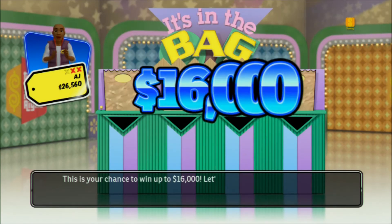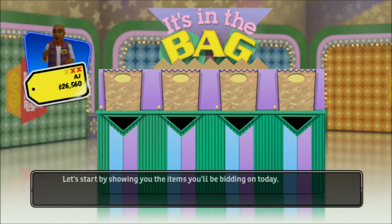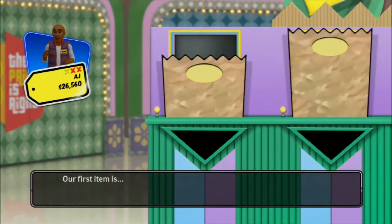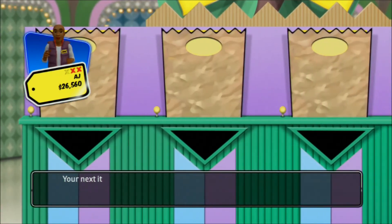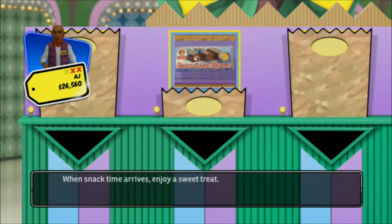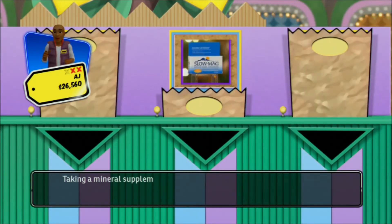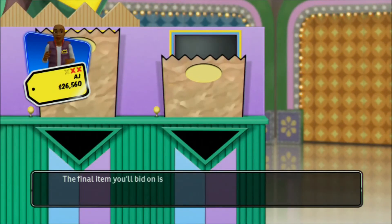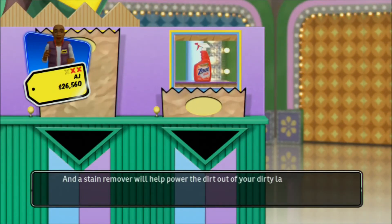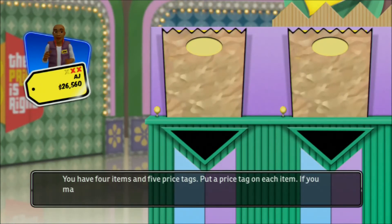This is your chance to win up to $16,000. Let's play It's in the Bag! Our first item is potato chips — a snack made for every occasion. Your next item: when snack time arrives, enjoy a sweet treat. Next up: taking a mineral supplement can be an important part of your diet. The final item is a stain remover to help power the dirt out of your dirty laundry. You have four items and five price tags — put a price tag on each item. If you match all four items with the correct tags, you win $16,000.